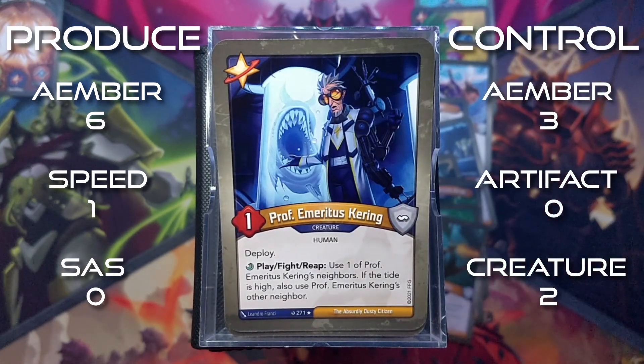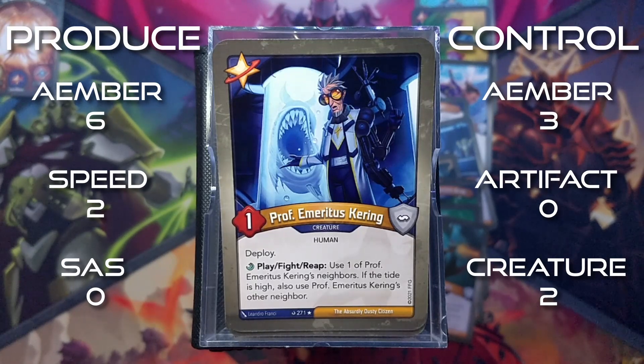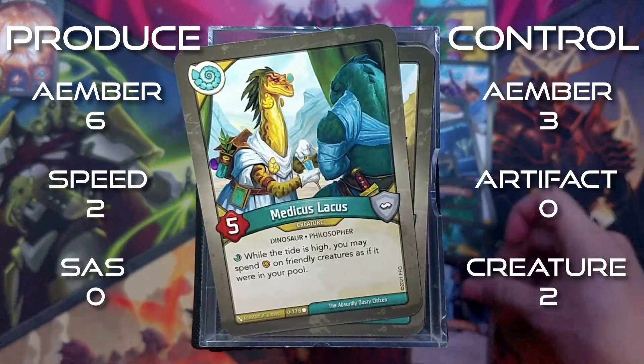Professor Emeritus Kering is a 1 power creature with deploy. Play, fight, reap: use one of Professor Emeritus Kering's neighbors. If the tide is high, also use his other neighbor. That's it for Star Alliance.